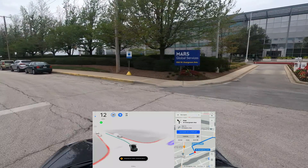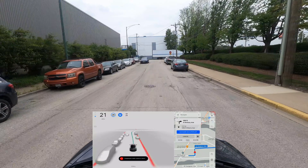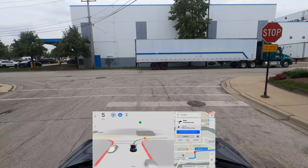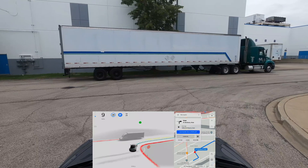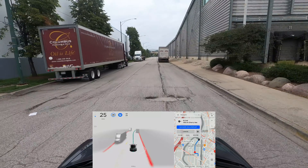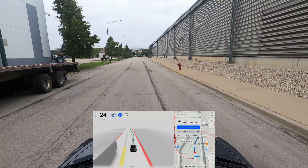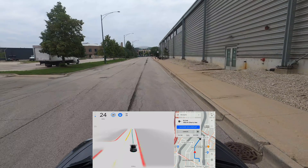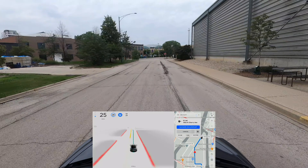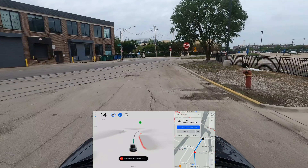I'm gonna make a right here and we have a big truck in front of us. Making a right — very good. Park truck here, let's see if it moves over. Yep, very good. The cracks in the road are confusing the car a little bit — it doesn't know if it's a lane or if it's a crack. And here's the Lucid upcoming showroom, I think.